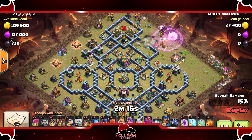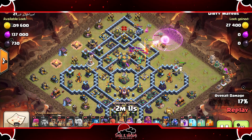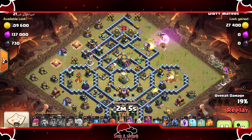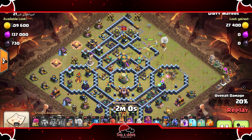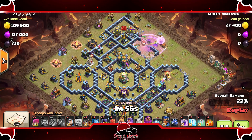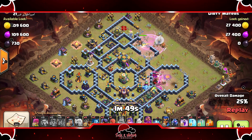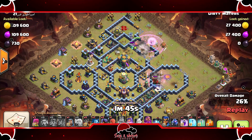King is set up on the other side. A beautiful funnel was set and now the King is going to get into this compartment and take out the Mortar Inferno and the Air Defense, which is big value. The Queen is going to take out the Scattershot. Use your spells properly — I can't stress that enough because I've seen so many people go down because they waited too long on dropping their Rage, and the enemy Queen took out their Queen or the RC took out their Queen. That's just an epic fail.